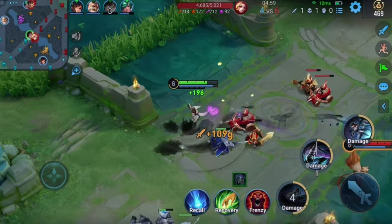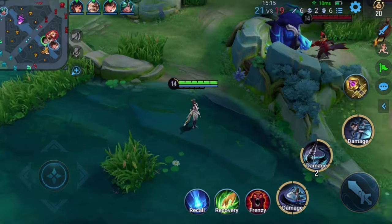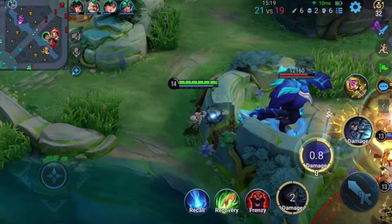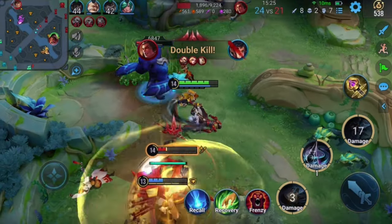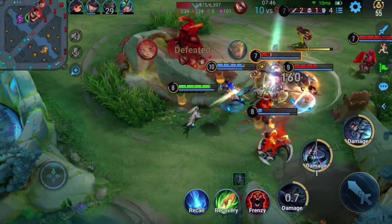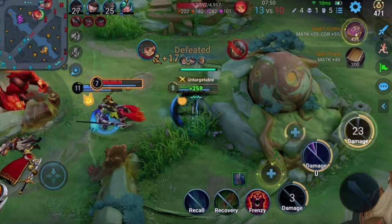Chongqing can combine the brush strokes of skills 1 and 2 to recover health in or out of combat. In teamfights, she usually plays as an assassin to clean up the battlefield. When battle erupts, she first uses skills 1 and 2 to work with her teammates and attack the enemy. Once the enemy's health is reduced, she uses the multi-stage dashes of her ultimate in combination with skills 1 and 2 to execute a long-range clean-up.